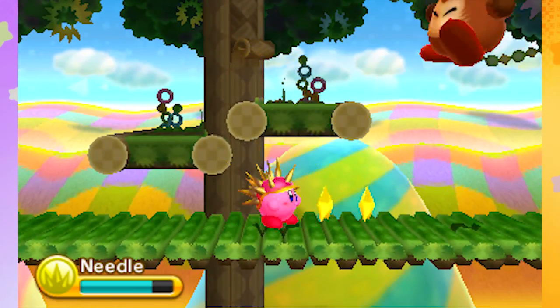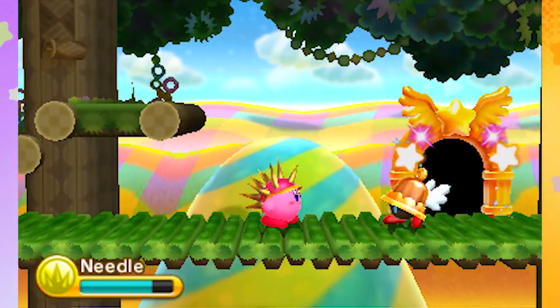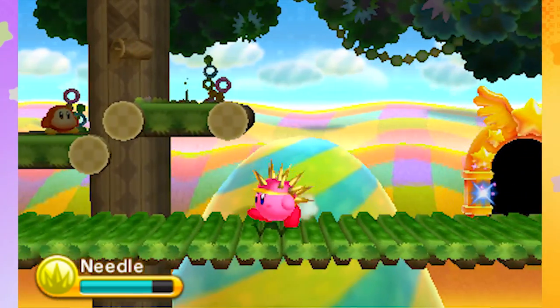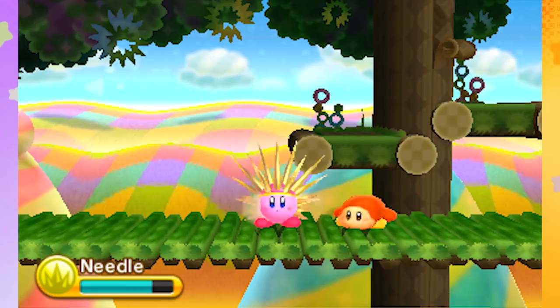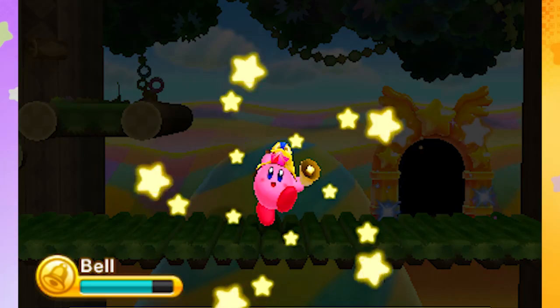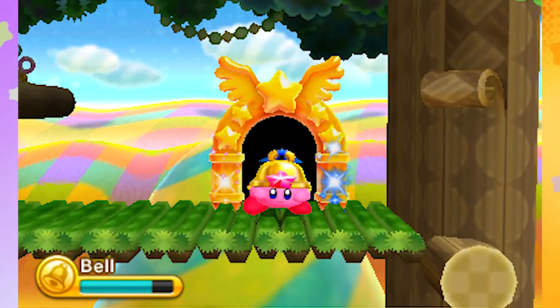I like the spike one too — needle! There's the last door. Oh, I wanted that bell guy. I think you can actually do this where if I run over and then run back, he should be here. Hello, little bell? There he is — I want to try the bell again because that's a new one. Let's go through the door and finish with our little bonus thing.